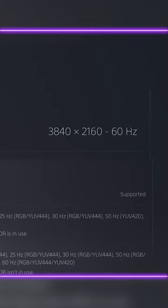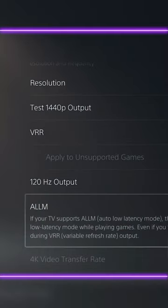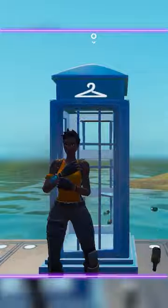Consoles like PS5 and Series X are harder to fix, but you have two options. You can run the game at 60 FPS on 4K, or 120 FPS at 1440. Try using less dynamic skins for slightly more stability.